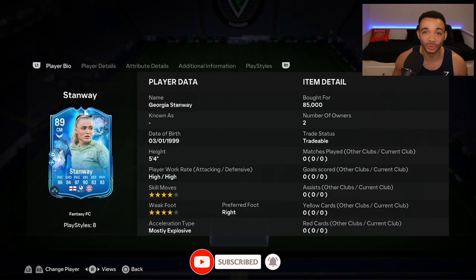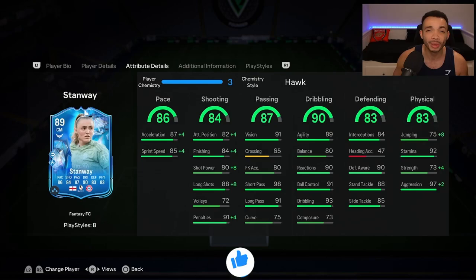We're using a Hawk chemistry style, making her mostly an explosive accelerate type - mainly to boost the physicals. Acceleration goes up to 91, sprint speed up to 89. For shooting, long shots go up to 96 with 88 shot power, 86 finishing, and 86 positioning. The passing looks mostly good: 91 vision and long passing with 98 short passing. For dribbling, she's got 89 agility and 80 balance, but she should move well because of her body type.